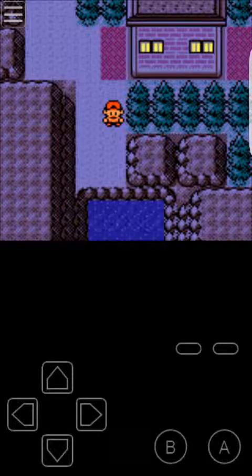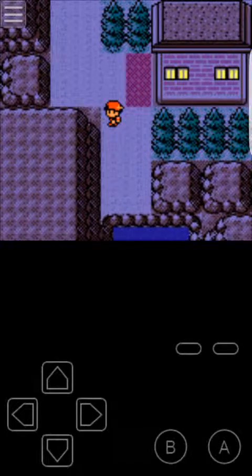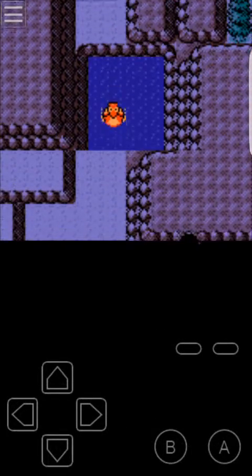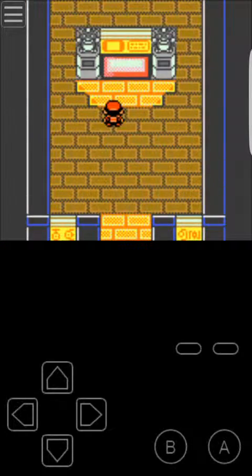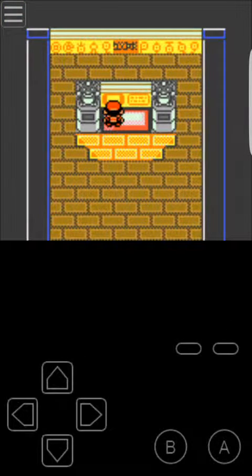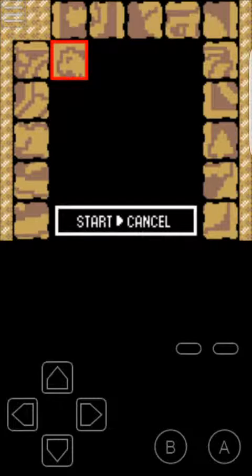Hello everyone, this is Mario again for the second part of the Unknown Caves — you know, the inscriptions on the walls. So we're going down to base one, and this one — I haven't had it done yet, so I guess we have to do this first. I think this is the Aerodactyl puzzle.